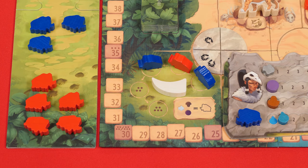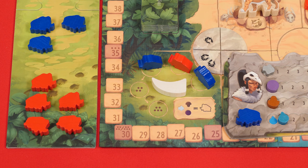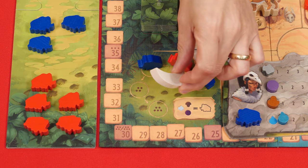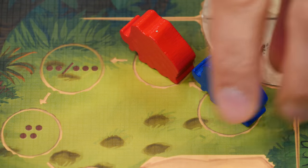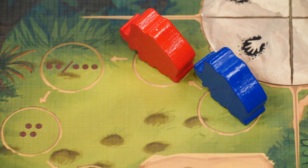After a player adds their mammoths to the track, they check if they have the most mammoths there compared to each other player. If they have the most, they collect the mammoth tooth — either from the board or from the player who currently has it. If they only tie, the player who last placed a mammoth on the field gets the mammoth tooth.